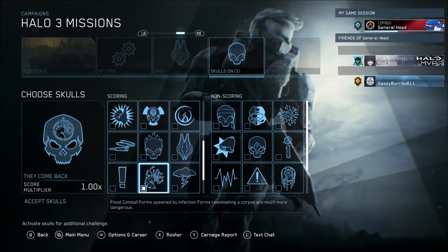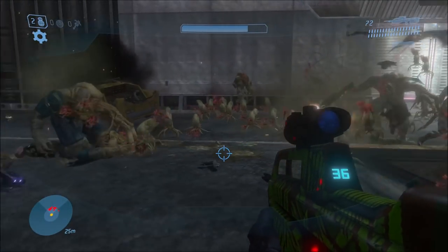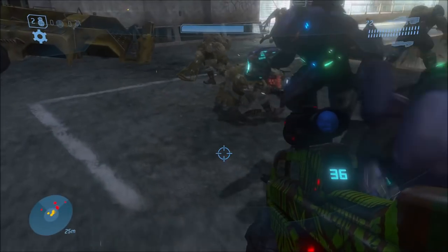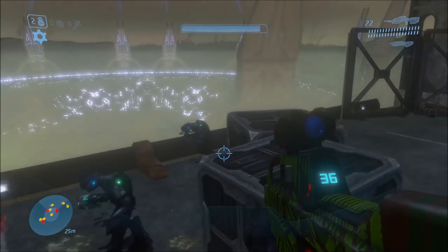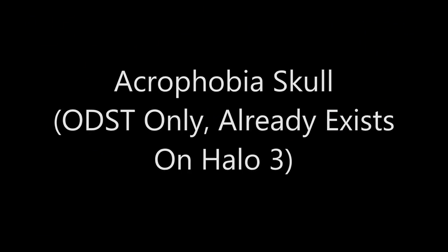This next skull is the They Come Back Skull, and it's only for Halo 3, not ODST — it has to do with the Flood. I know ODST has Flood Firefight now, but this skull is only available for Halo 3 campaign since there's no Flood in the ODST campaign. The skull makes it so that Flood combat forms spawned from dead bodies getting revived are supposed to be a lot more dangerous. Like the Hunter skull, it's hard to tell definitively, but they do seem to be attacking more aggressively.